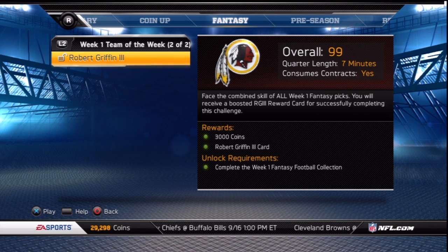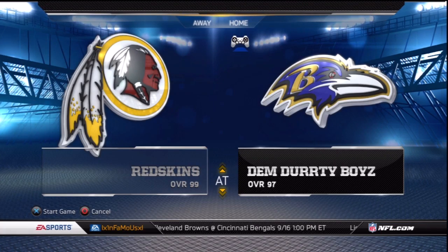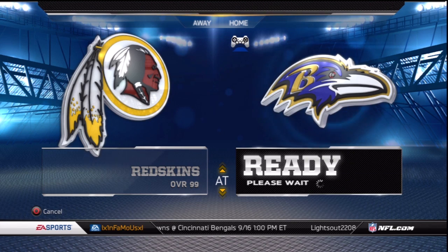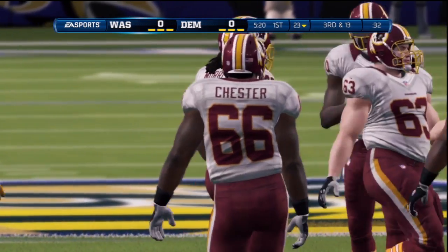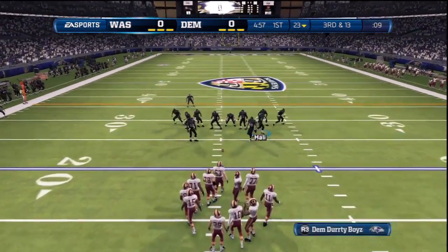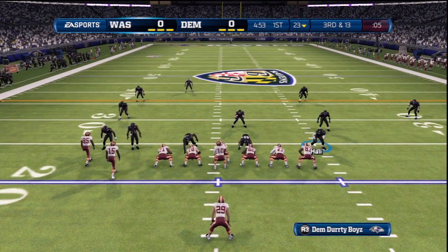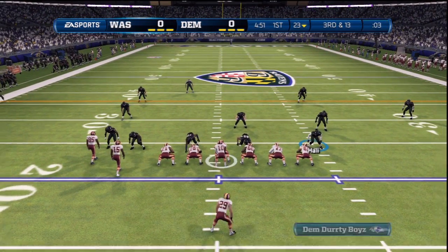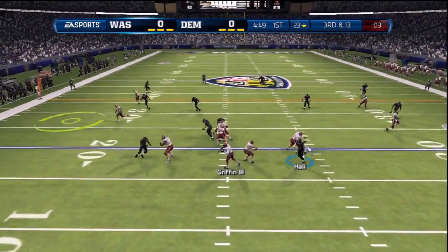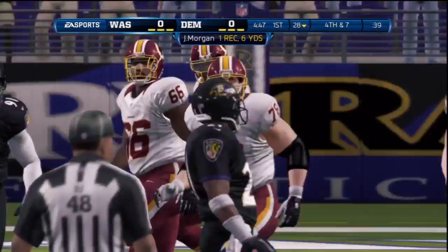Should you win the week 1 team of the week challenge, you receive 3000 coins plus a boosted week 1 hero RG3. I did decide to record this game — I know I've been slacking on putting gameplay up so I'm going to try to include more in each update starting with this one. The Redskins received the ball first and my defense came up with a sack on 2nd down, leaving them with a long 3rd and 13. RG3 steps back and throws a quick pass to Morgan, however Woodson was right there and shoves him out of bounds forcing them to punt.